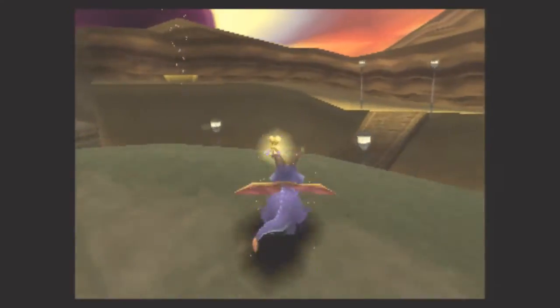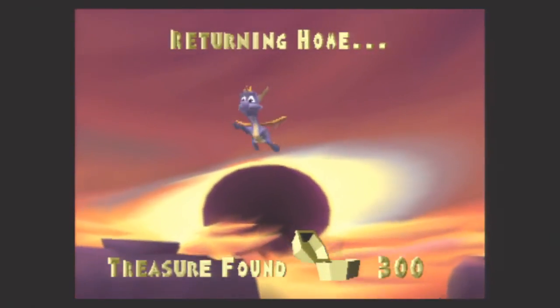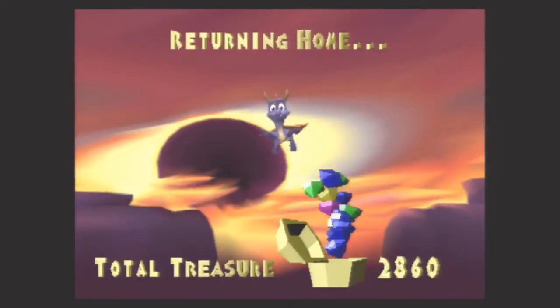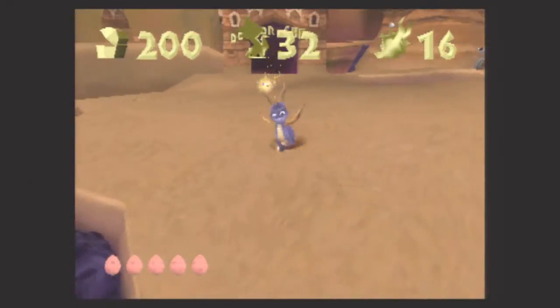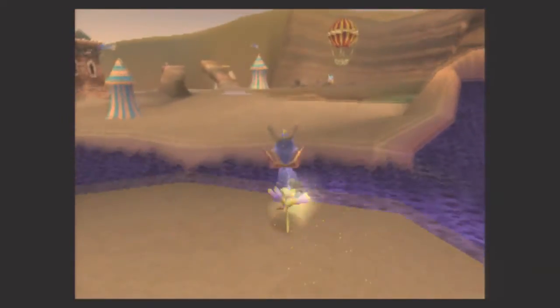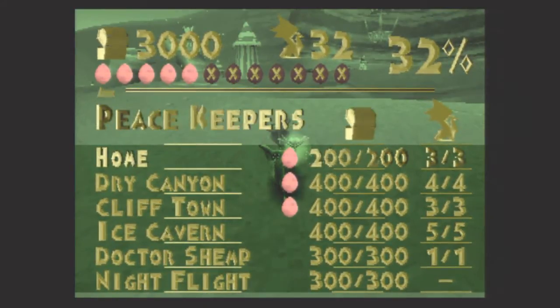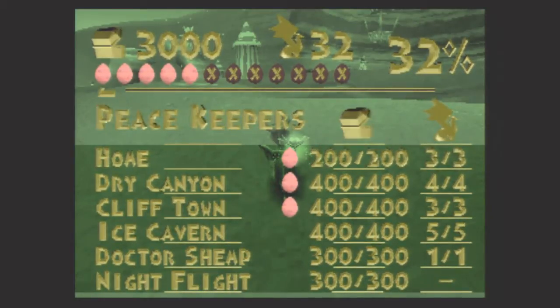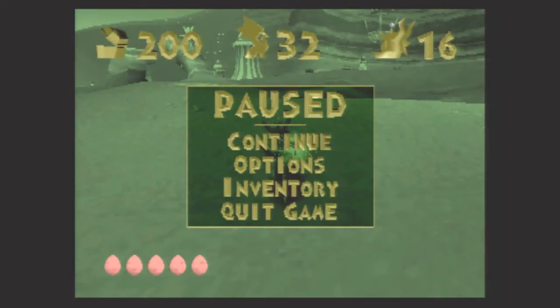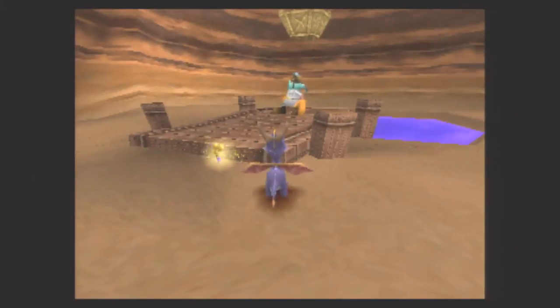With all that done and over with, let's get out of here. 3,000 treasure, and that's going to do it. With Dr. Shemp defeated, Peacekeepers is done — all three normal levels, the boss level and the flight level — which gives us 3,000 treasure, 5 dragon eggs, 32 dragons, for 32% completion of the game. All that's left to do now is talk to the Balloonist to make our way to the next world.